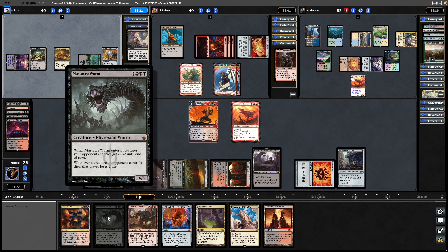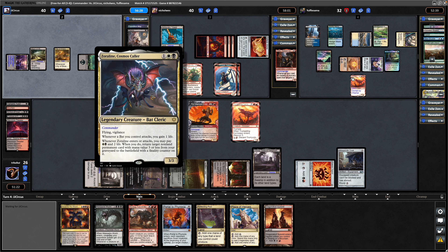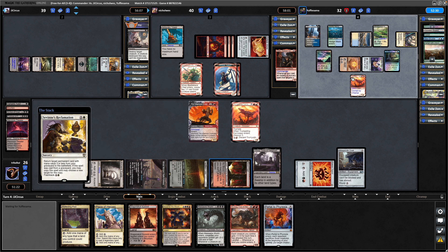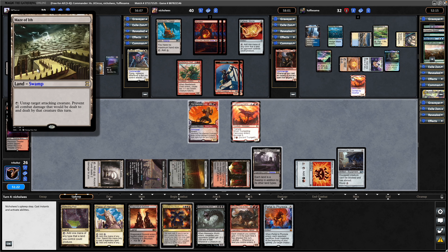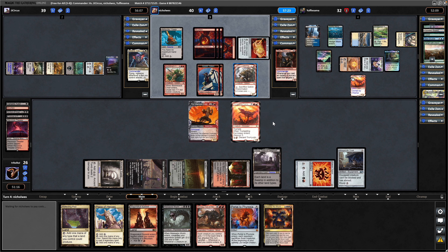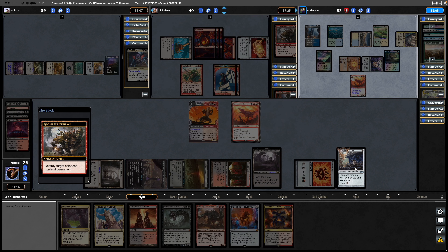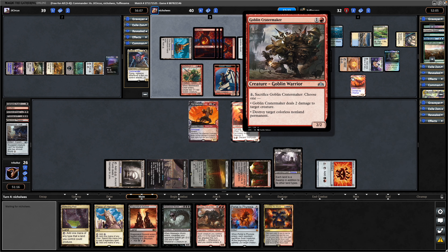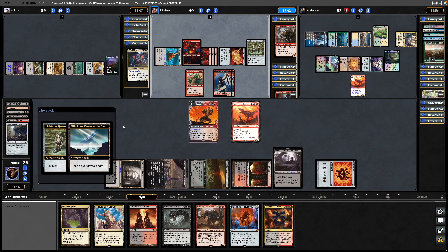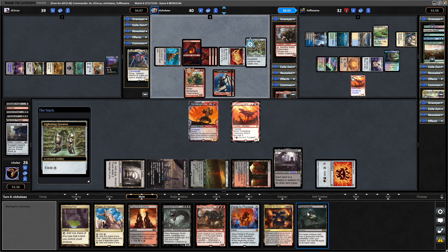Zoraline tends to have a lot of Soul Sisters and cheap creatures, so maybe save the Massacre Worm for that. Savine's Reclamation grabs back the Expedition Map — might have a Cabal Coffers of his own now that we've tutored out the Urborg. Goblin Crater Maker: two damage to a target creature, which is another thing that can get wrapped up with the Massacre Worm. It blows up the Whisper Silk Cloak more importantly, and then ironically gets an equipment out of his own — Lightning Greaves. In response, each player draws a card with Maikokoro, and we get into a Reanimate, which is good for our Infamous.